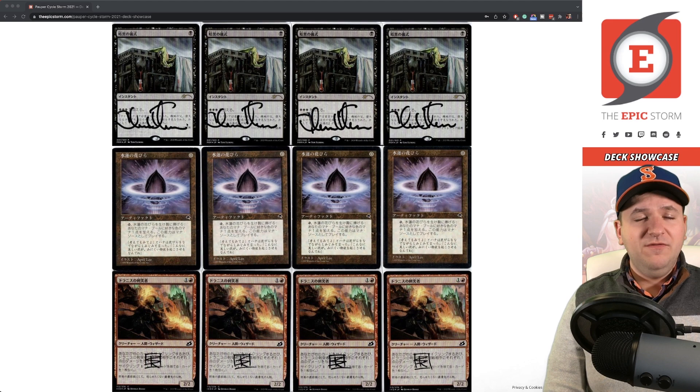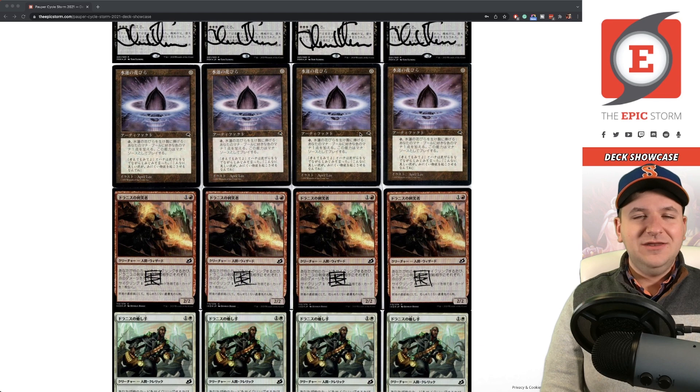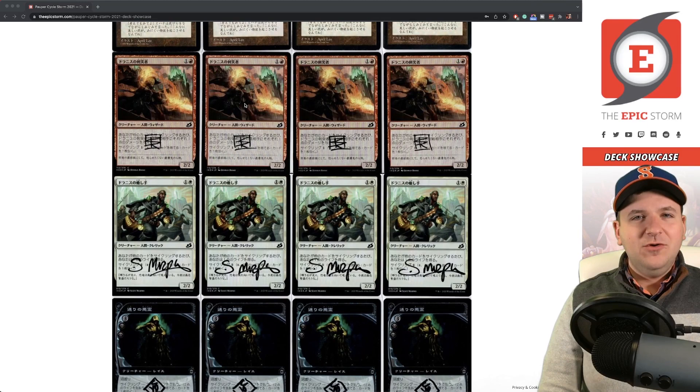Lotus Petals — I don't like swapping out cards. I would like a set of Lotus Petals signed in black; if you have a set signed in black, let me know, I'd like to buy them from you. These aren't signed yet, it's something I'd like to get done. April Lee doesn't sign cards anymore, so getting a signed set is what I'm after.